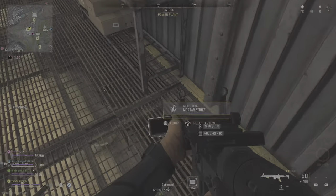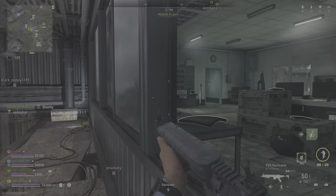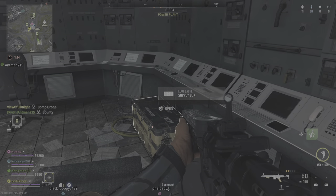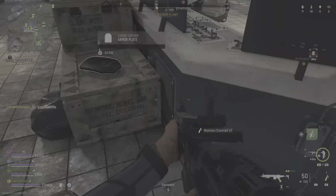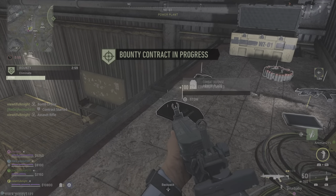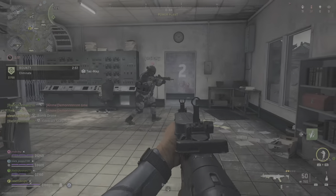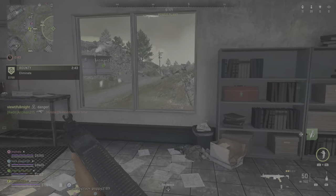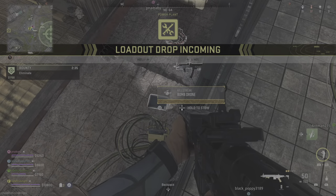You have reinforcements inbound. Found a bomb drone. Assault rifle marked. Found a bomb drone — bounty target identified, you are clear to engage. Cancel last. Found a bomb drone.